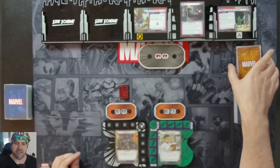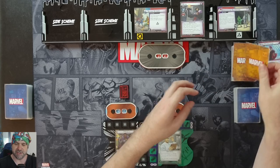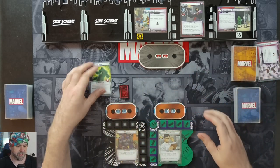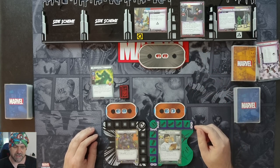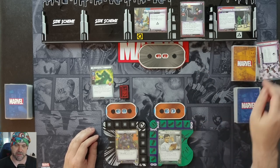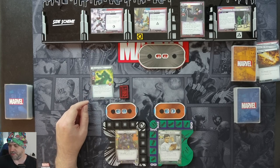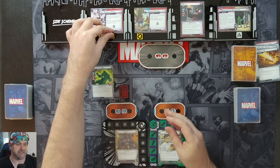We advance to stage 2b. When revealed, discard cards from the countdown deck until a minion is discarded, then put that minion into play engaged with the first player. There's a Radioactive Man, so he comes in engaged with T'Challa. Then we resolve the villain: when revealed, search the encounter deck and discard for Immortal Claw — right here — and reveal it. That's three threat per player, so six threat all up. And it gives us an acceleration icon.